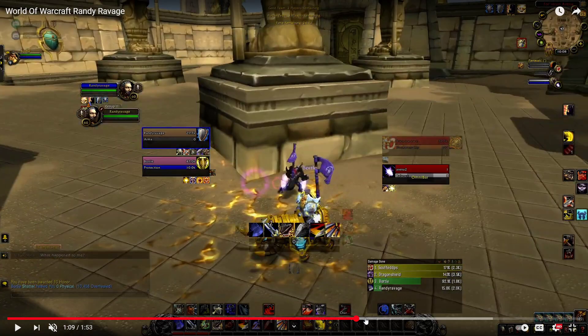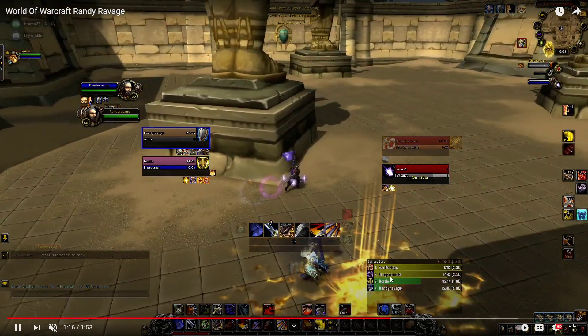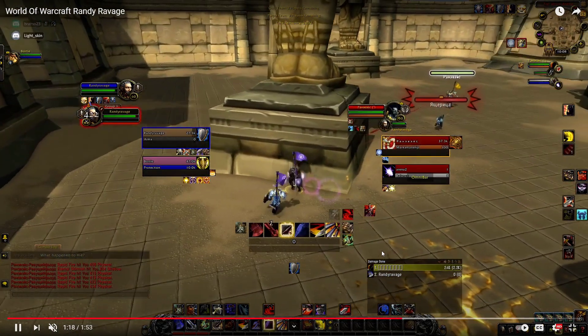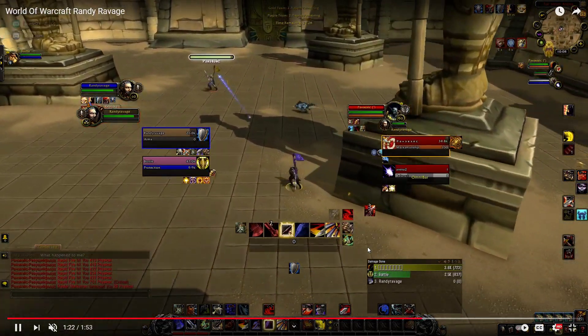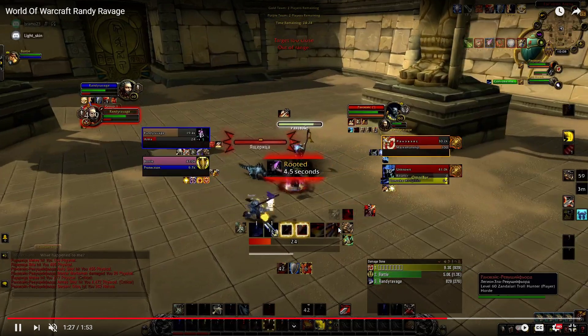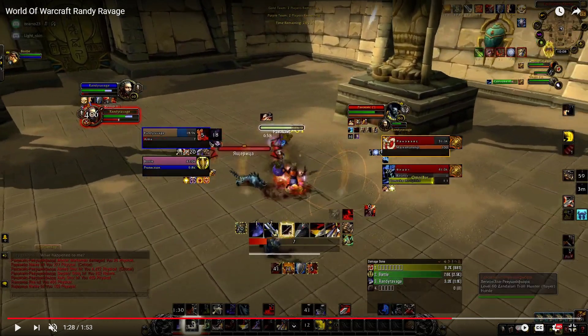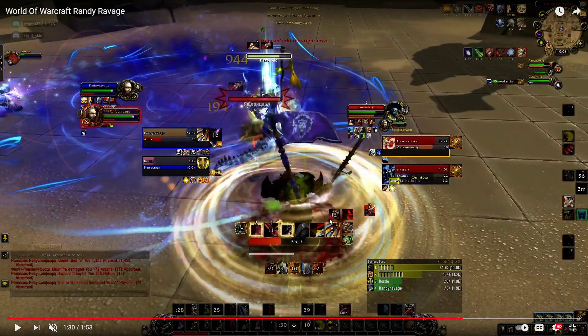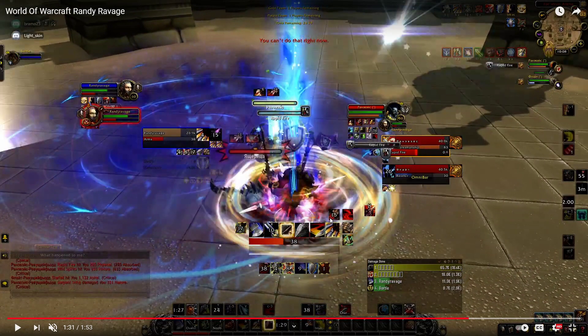We get here with the Rapid Fire, so we move back to line of sight which is fine. The Boomy is probably going to come out from behind you. We Leap and get rooted - when you get rooted you should probably Avatar straight away or Bladestorm. Then the Convoke comes out from behind you. If you're not comfortable stopping this Convoke, you should probably stick to the pillar so the Convoke is right in front of you and you can just stun it.